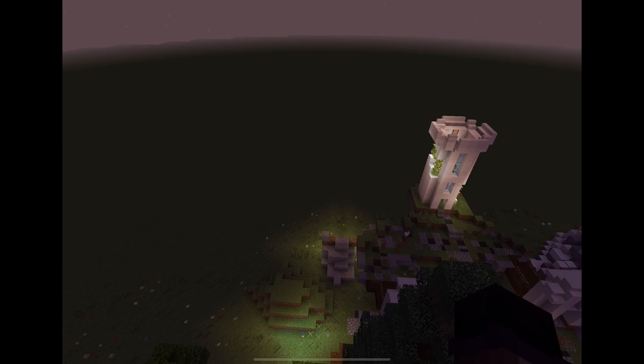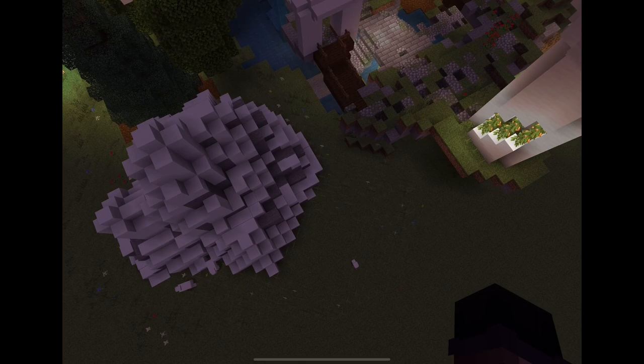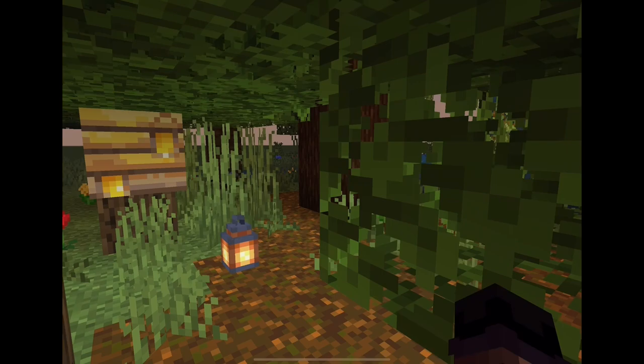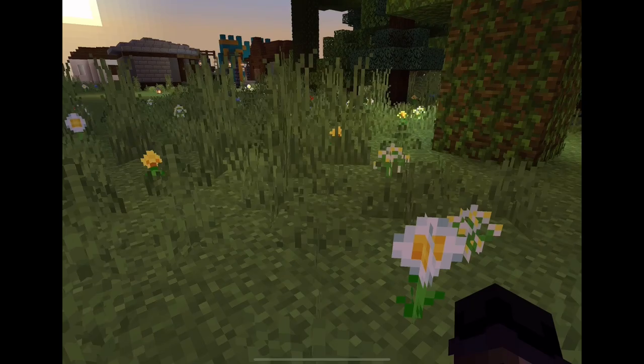Now I'll show you one more overview of the Hanging Gardens of Babylon, then we'll head to the next part. Walk through the forest to get to the village. I also like how there are some bees here in the forest. I also added a river going through the Hanging Gardens.